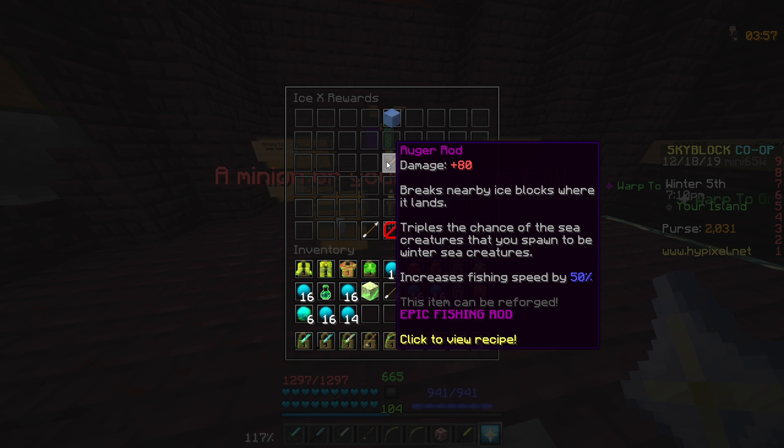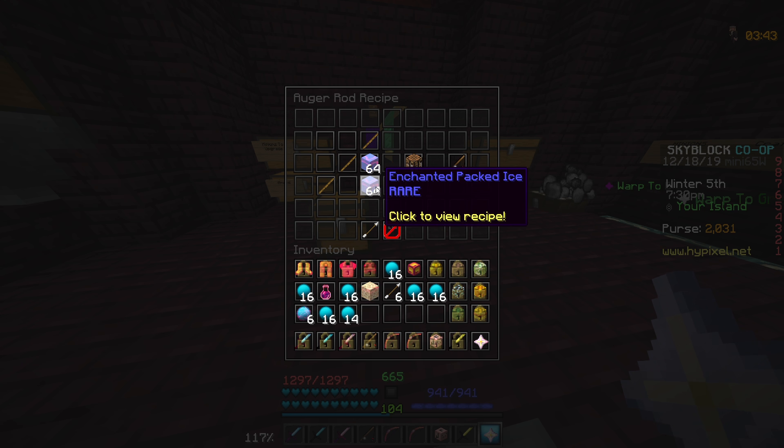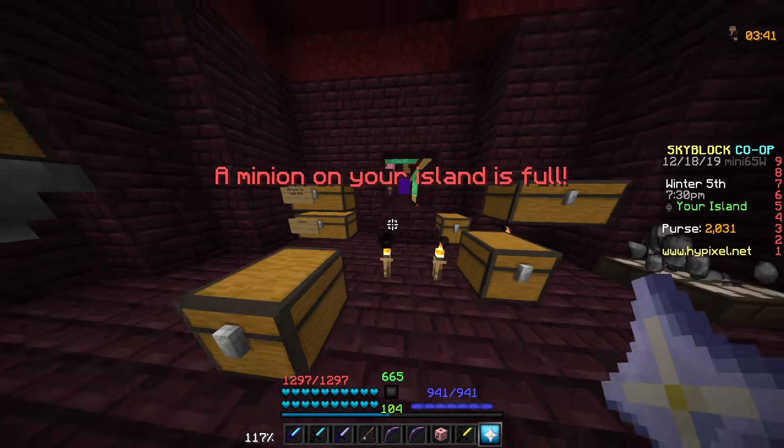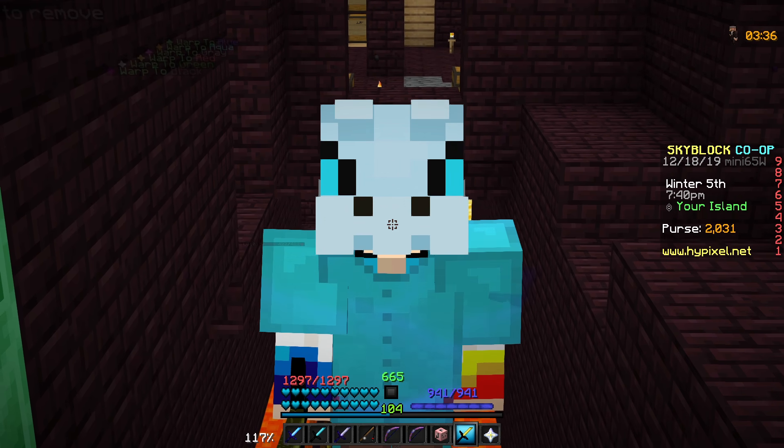The last item is the auger rod, which also has 80 damage. It breaks nearby ice blocks where it lands, triples the chance to fish up a sea creature, and increases fishing speed by 50%. It's crafted like that. Anyways, on to the cool part — get it, because it's the ice update.